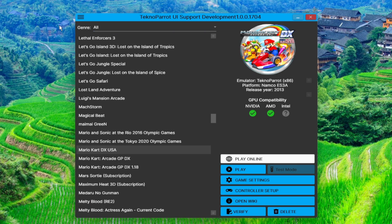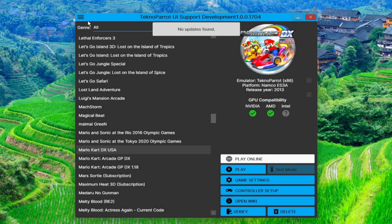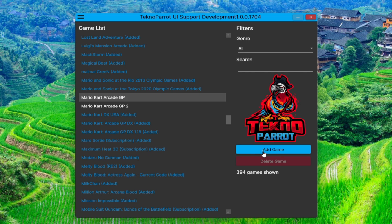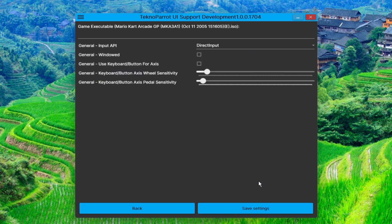After you're done updating, click again the three-dash line and click Add Game. Scroll down to Mario Kart GP, then choose Add Game. Now that the game is available for configurations, click on Game Settings. Take a brief moment to look at the top left corner of the screen. At the end of the label Game Executable, you will find the correct version of the game that you will need. Make sure you have the correct one.